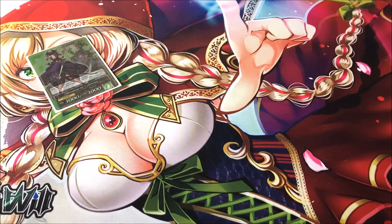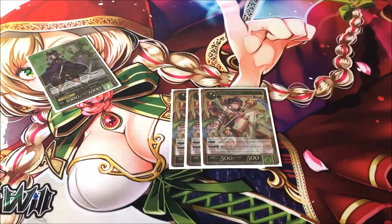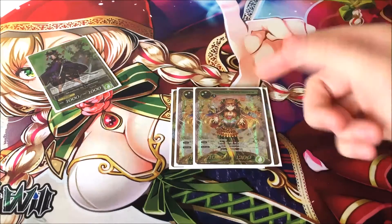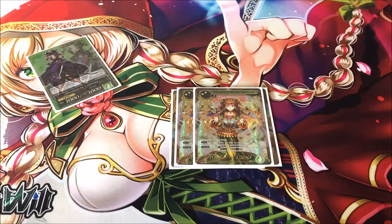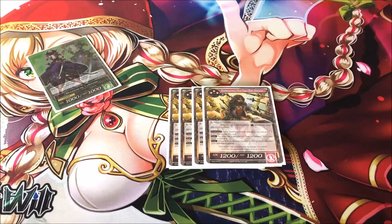For the side deck, I have three Glinda — she prevents something from being blocked, so it's really good with the beat stick vibe going on. Two Shaharizard to stall, just in case you have resonators on board, plus with Minamoto it's two swings of a thousand. Four Susano to be able to kill Bahamut and other dragons, because dragons suck.